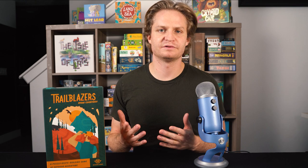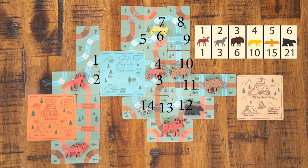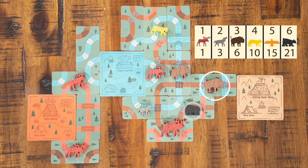Let's look at an example. Amanda will score points for her closed loops — 14 points for her blue loops and 6 points for her red loops. This path has 1 animal, so she earns 1 point. This path has 3 unique animals, so she earns 6 points for animals. Remember, you only score for unique animals — so although this path has 2 of the same animal, she only scores for 1 of them. Although the hiking path contains 3 animals, the path isn't closed, so she earns 0 points for the trail and 0 points for the animals.